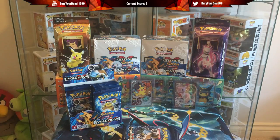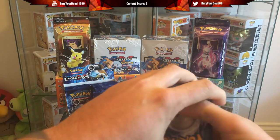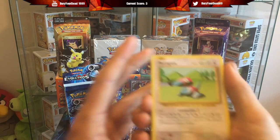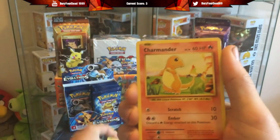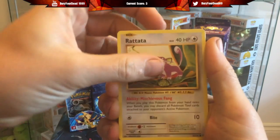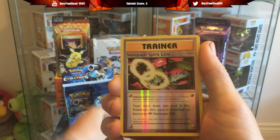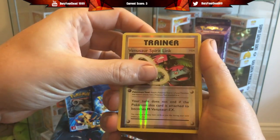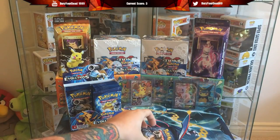On to pack number two - let's hope it follows like this because that would be absolutely great. I wouldn't mind pulling the regular Charizard hollow either, as I'm yet to get that. We start off with a Porygon, Pokedex, Kakuna, Charmander, Ratata, Caterpie, Magnemite, Voltorb, Venusaur Spirit Link, and a Farfetch'd. No points on the second pack.